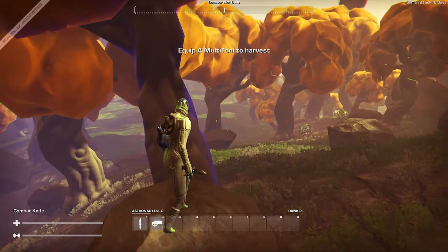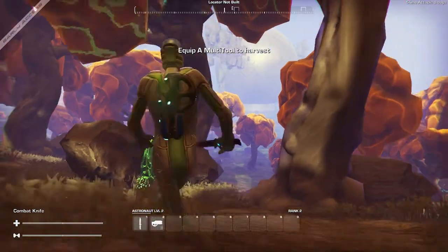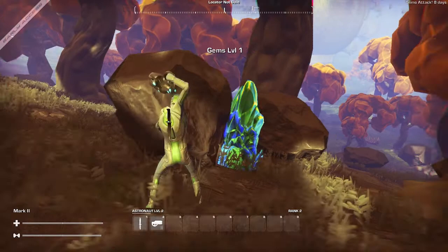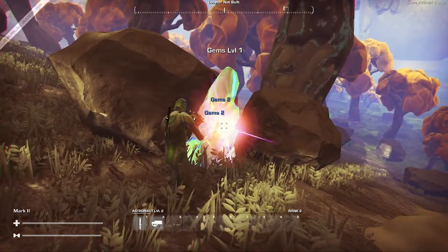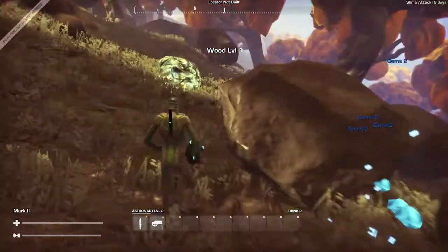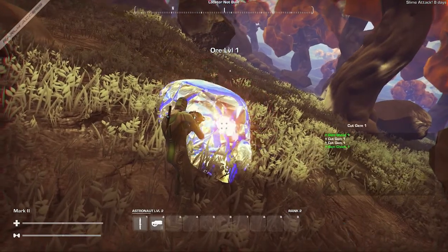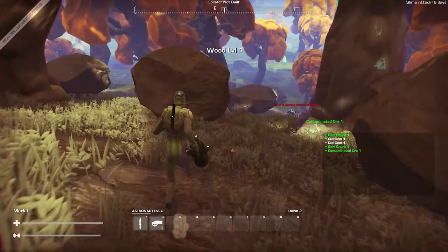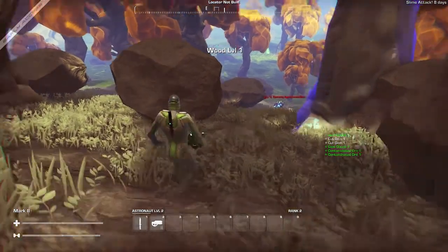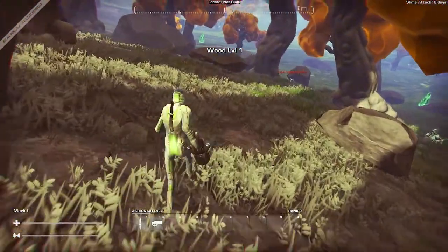I just loaded into the same planet that I did my first look video in. It did not spawn me in the exact same location. It spawns you in a zone, but it's not very specific — it's kind of a large area, and it'll spawn you anywhere in that area, unless I build an uplink. If I build an uplink, I'll spawn much closer to it; it has a much smaller spawn area.